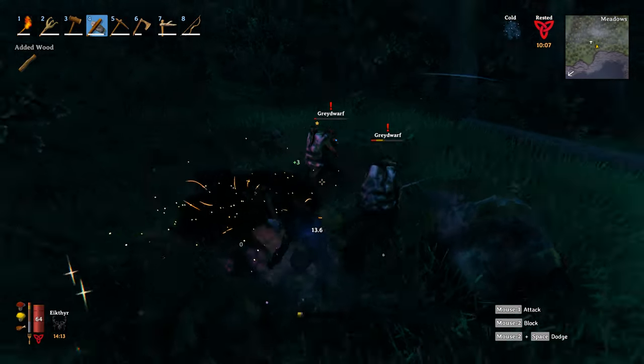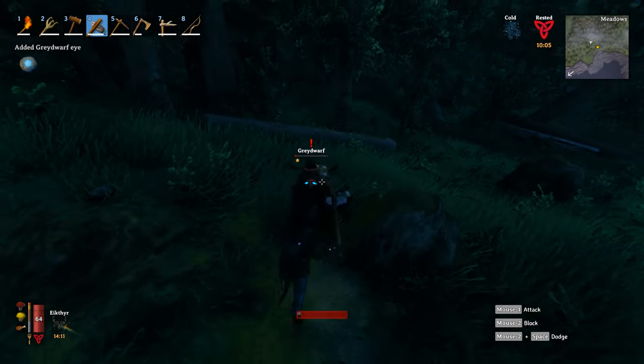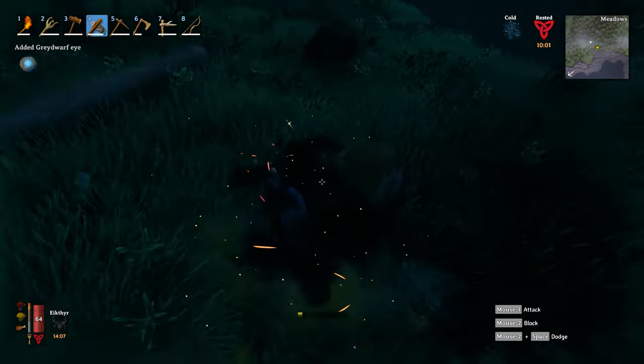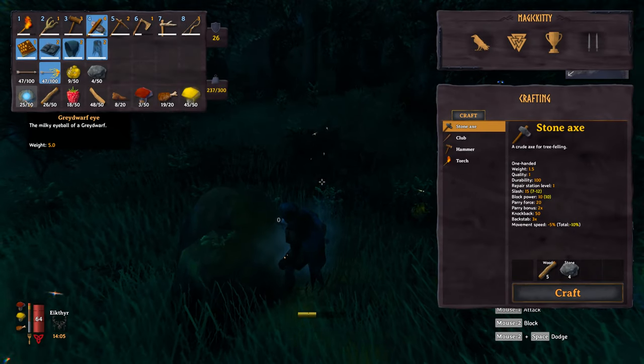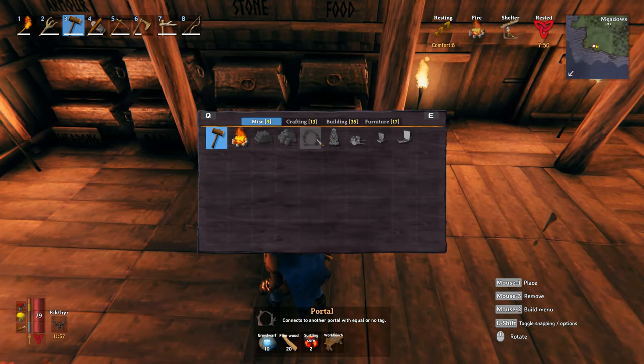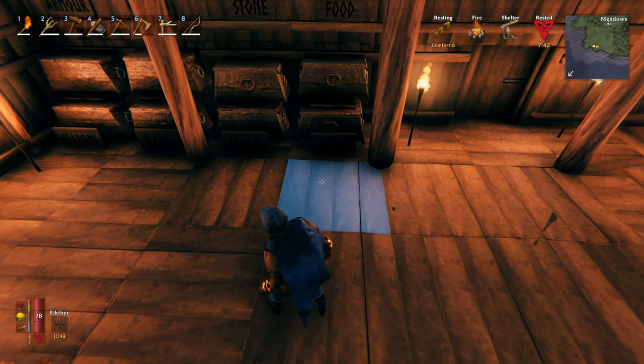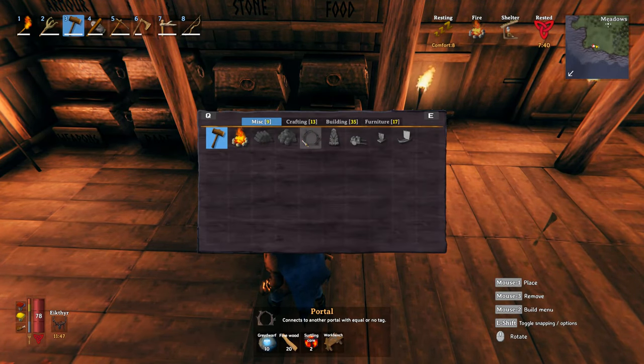We also need the grey dwarf eyes, and you can collect these by killing the grey dwarf, so make sure you keep those. They look like this. Now we have 40 fine wood and we've also got our grey dwarf eyes — we need 20 of those to make two portals.